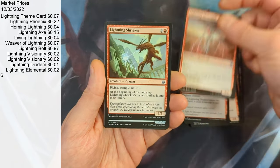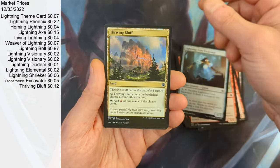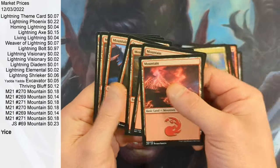With a Lightning Elemental, a Lightning Shrieker, a Lightning Core Excavator, and then a Thriving Bluff, and then a bunch of mountains in the back.